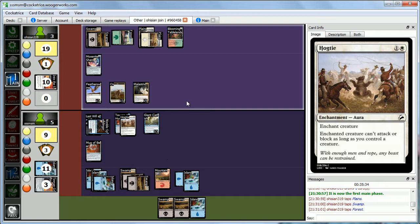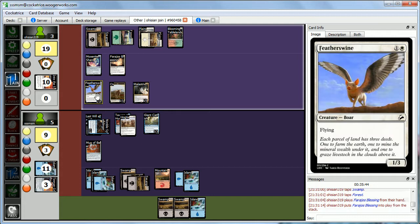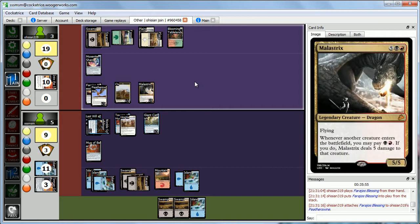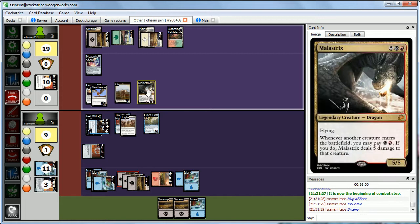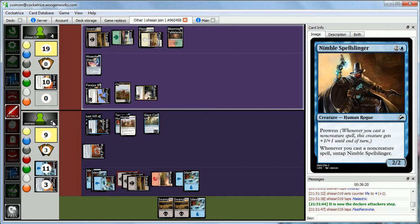Abby plays Farrah's Blessing on Featherswan — since Abby has 2 big flyers, Featherswan gets plus 3 plus 3 making it a 4-6. Abby attacks — we tap Malustrix with Mug of Beer and she gains a life to 4. Featherswan comes in for 4 in the air and there's not much we can do. We take 4, down to 1. This is insane.